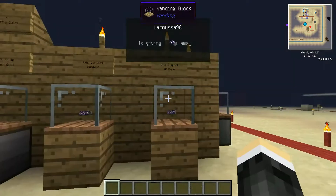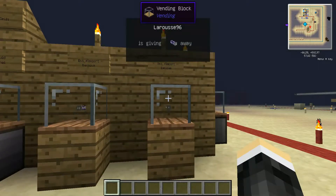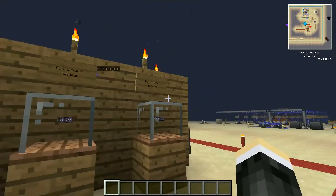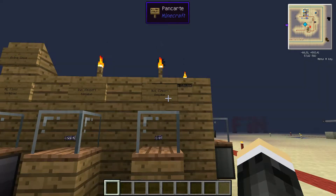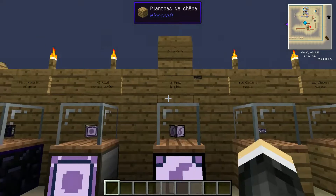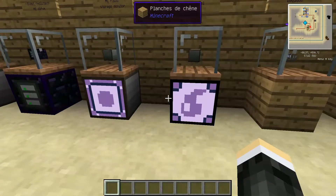The Basic Import Bus and Basic Export Bus are two blocks I'll explain a little later. In short, the Import Bus imports items into the system, and the Export Bus does the opposite — it exports items out of the system. Be careful not to confuse them: the Import Bus does not import items from the system to the outside; it's the reverse.